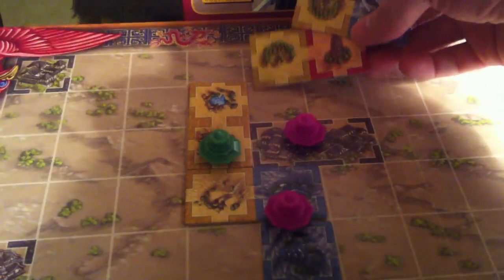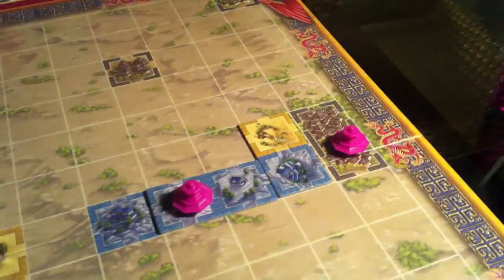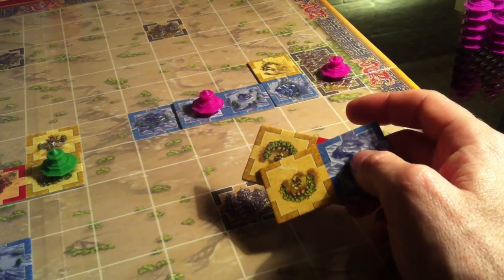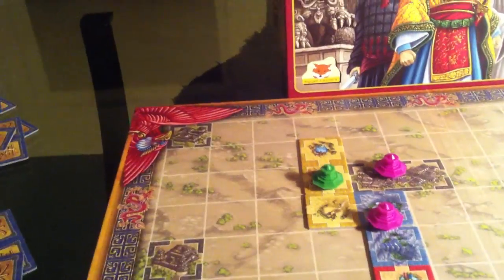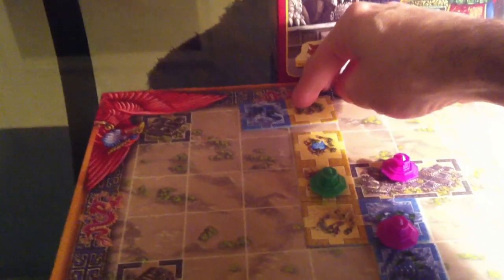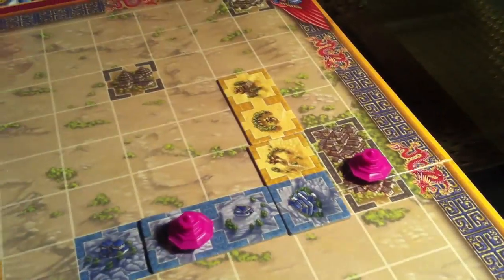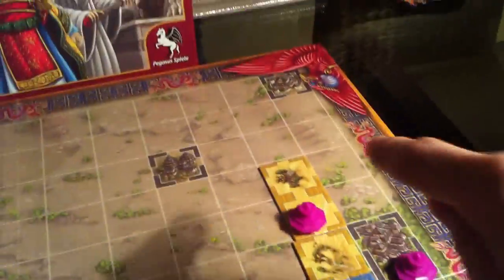Because she's left a stub there, I might want to build off of it, but doing so would just create another stub for her. So I continue with my original plan and put a tile here, making this province a four and creating a stub on the side. Jen then comes back and puts a double yellow, creating another province and continuing to build in that area.